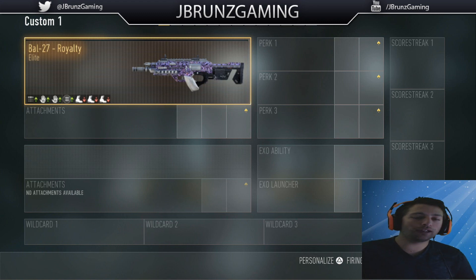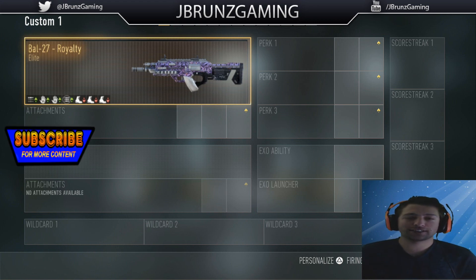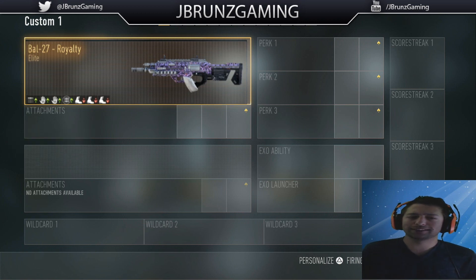What is up guys, just getting me back again bringing in a Call of Duty Advanced Warfare class setup video. In today's video we're going to be going over the BAL-27 Royalty. Now I know the gun just has a skin and it's basically like the BAL-27 Infernal, but I wanted to make a class setup video for you guys, so let's get right into it.